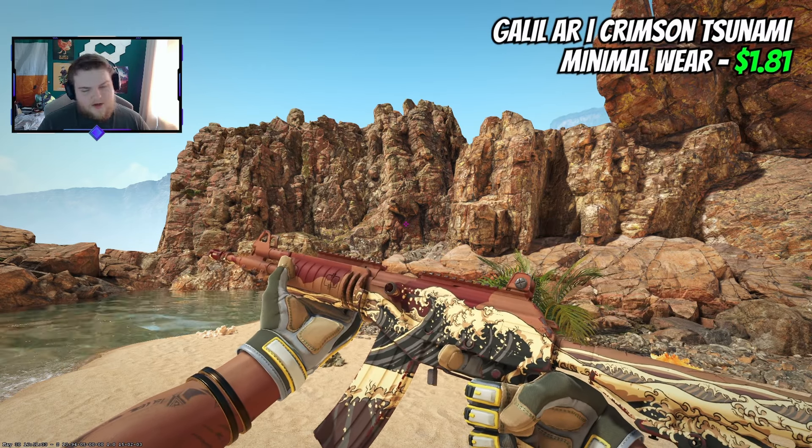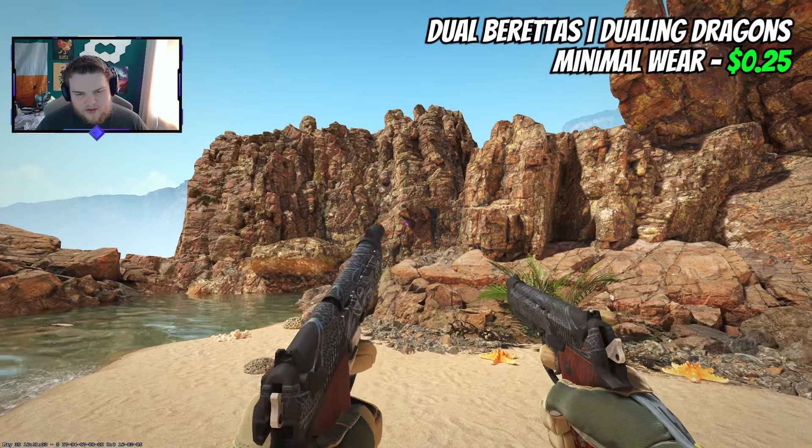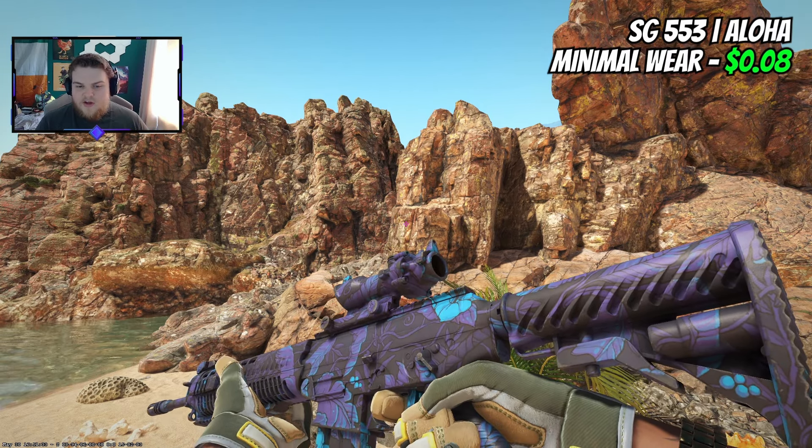For the MP5 I'm switching it up and going for a Crimson Tsunami — $1.81 in minimal wear. You could go for a Chromatic Aberration, Stone Cold, or Tuxedo, but I wanted to offer something a bit different. The Five-SeveN Boost Protocol is a solid pick at $1.44 for minimal wear — looks great, super cheap. Over on the Dual Berettas side, I'm going for the Dueling Dragons at 25 cents in minimal wear — one of the best cheap options available.